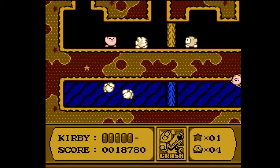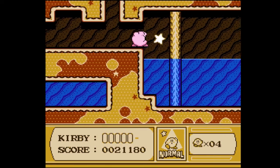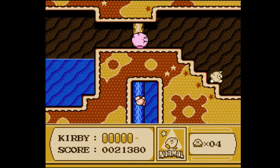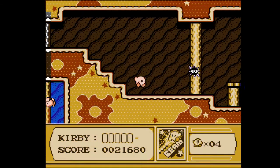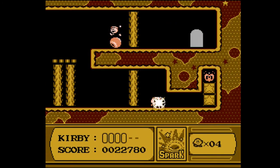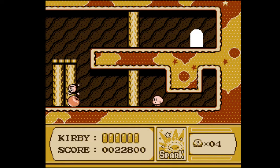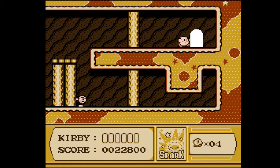Let's use Crash. Any time you beat Poppy Brothers Sr., you get Crash, which is a screen nuke — deals damage to everything on screen and tons of damage to mini-bosses. But you can only use it once, so be careful. Personally I think Microphone is a little bit better. Also, being a late NES game, there are a lot of graphically intensive moments and a little bit of slowdown here and there.